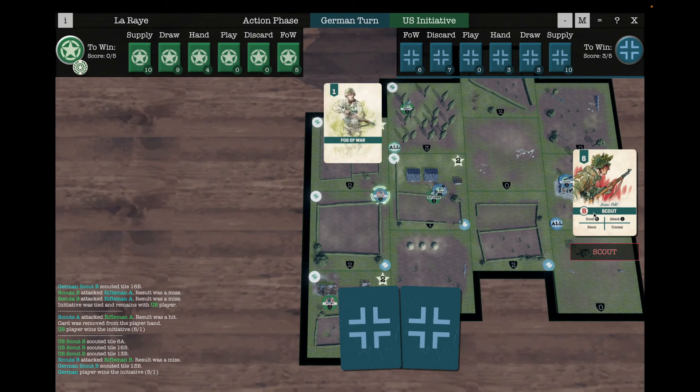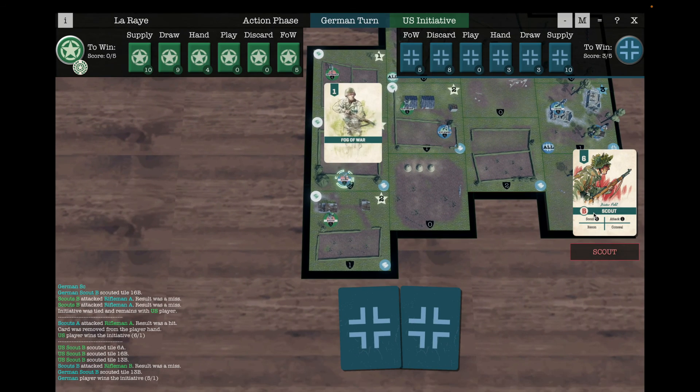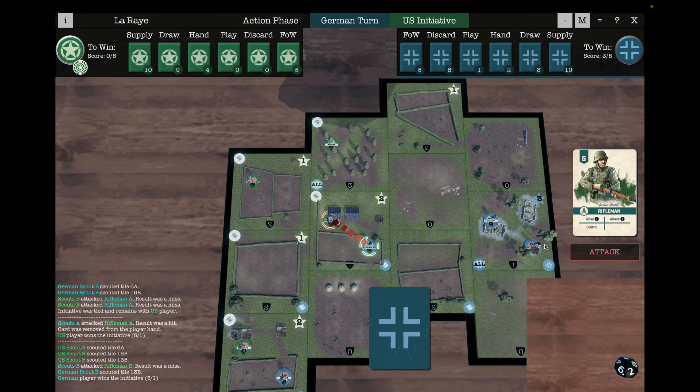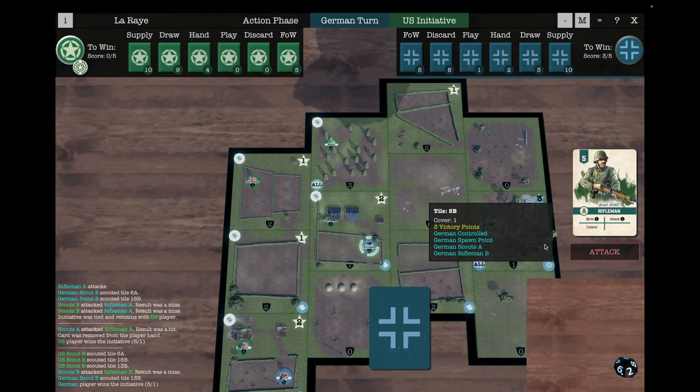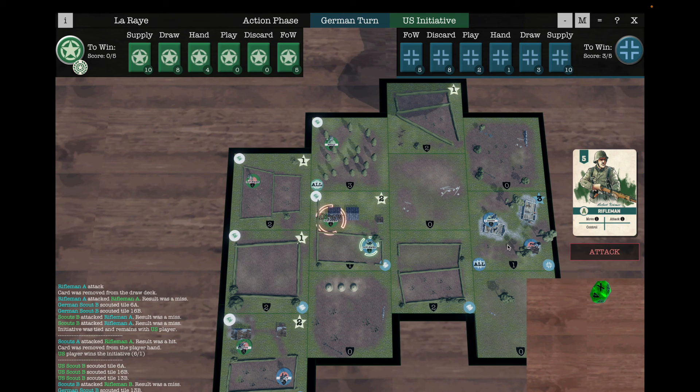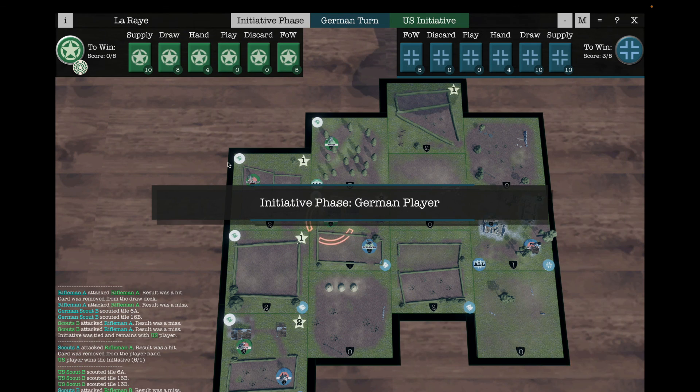Let's do the AI turn and see what it comes up with. It's pressing on with its own scouting. Unfortunately that was a miss — and that wasn't. So that's knocking a card out of my draw deck. We'll stop there.